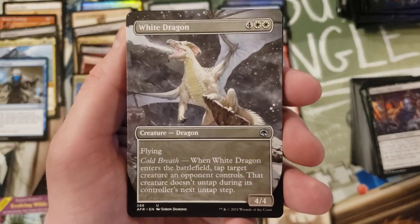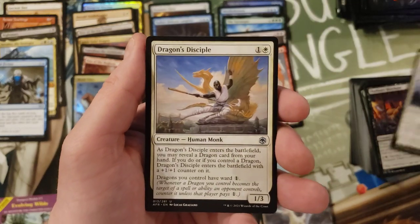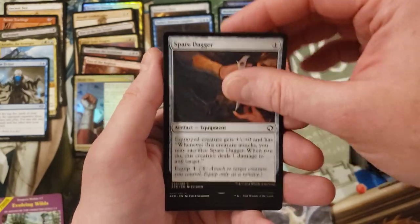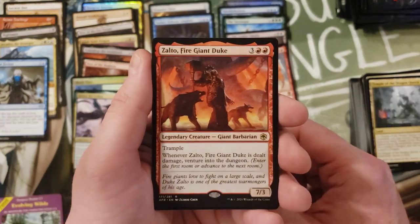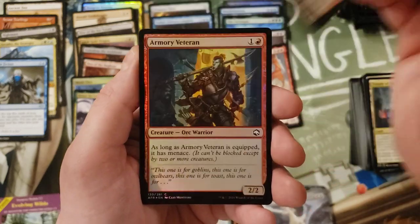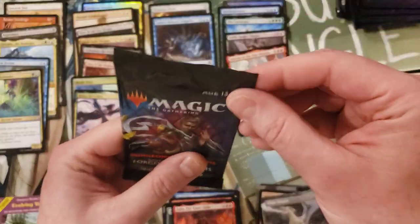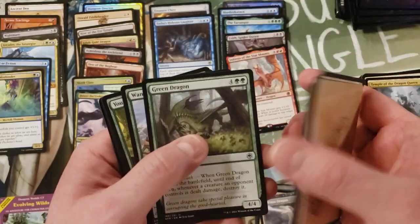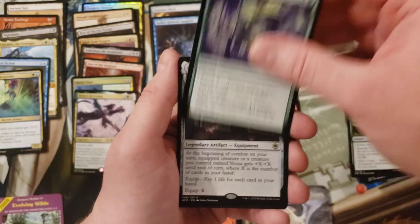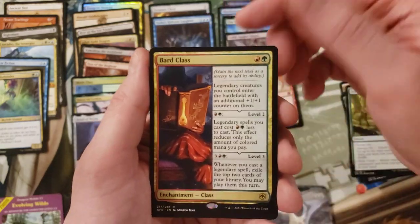We got the borderless White Dragon - that is gorgeous. And then we got regular White Dragon. Hey, Drizzt in the traditional artwork version - I think that's awesome, may not be worth anything but who cares. Zolto, Fire Giant Duke. And a Merfolk Mistbender from the List. Get through the uncommons again. Hand of Vecna - I don't know if that's going to be a really good card or not, but it seems like it will be solid at least. Bard Class.